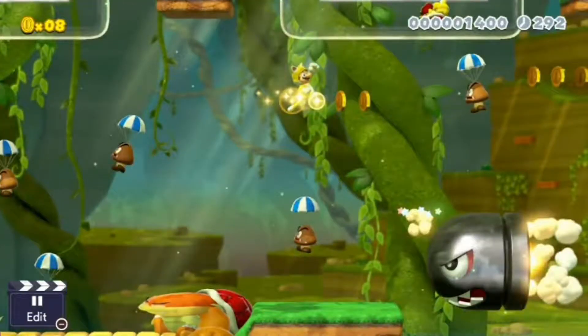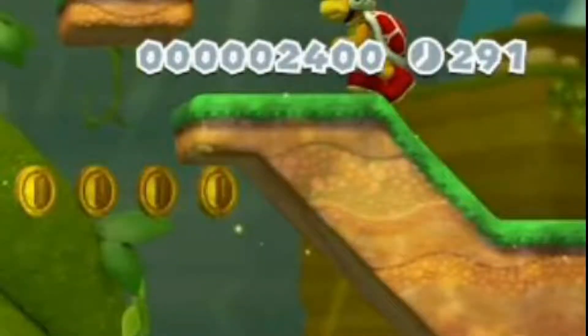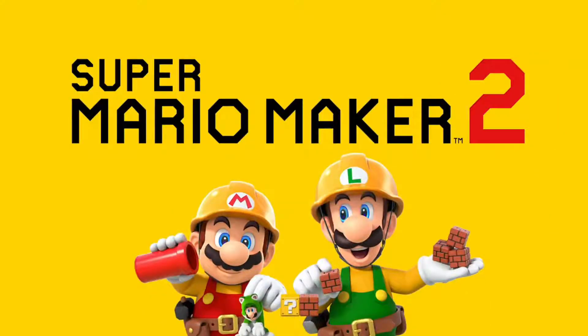Boom Boom is now available for boss levels! Also, there's a Fire Bro up in the top right! The fact that Builder Mario is holding Cat Luigi implies that, even if multiplayer isn't in it, Luigi's still playable.